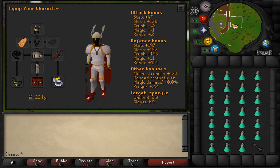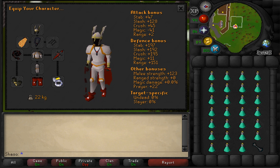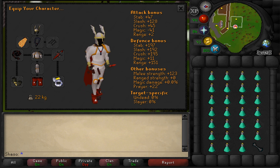You'll also want to use the best strength boosting gear you have. This can be Barrows Gloves, a Dragon Defender, and a Berserker Ring. If you don't have the Proselyte armor, you can also use Monk Robes. The main goal here is getting a high prayer bonus and a high melee strength bonus. For the inventory, just fill it with prayer pots, or if you have the cash, super restores. The higher max hit you have, the better experience per hour you'll get.